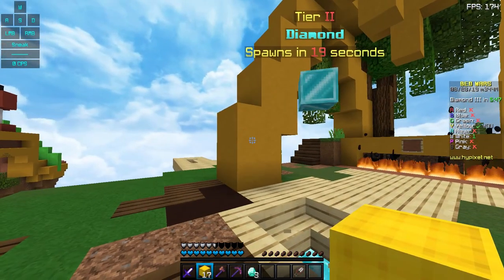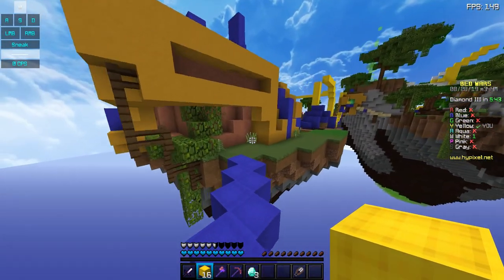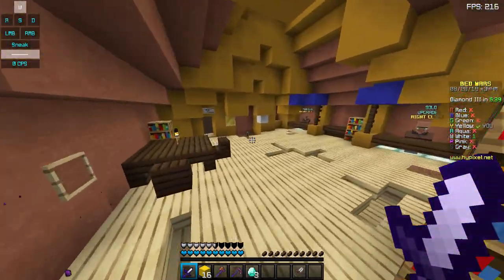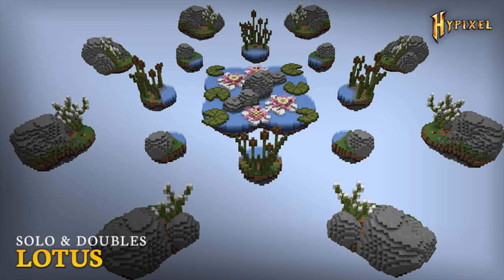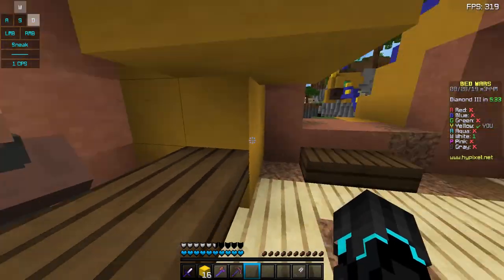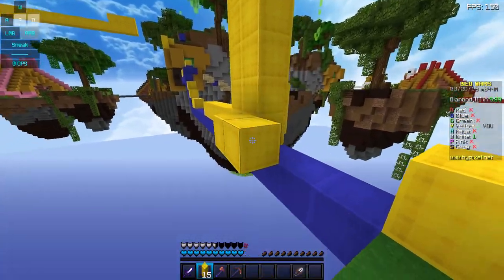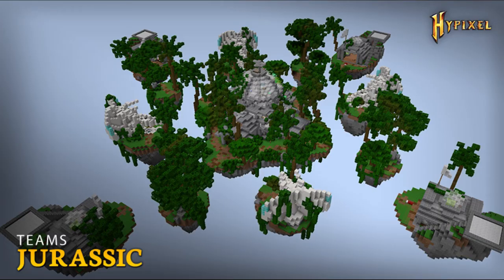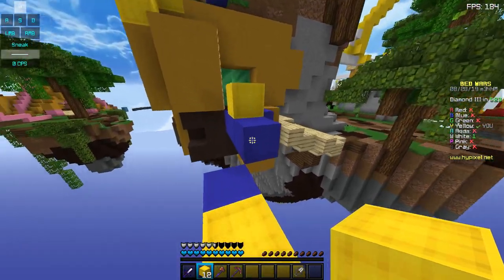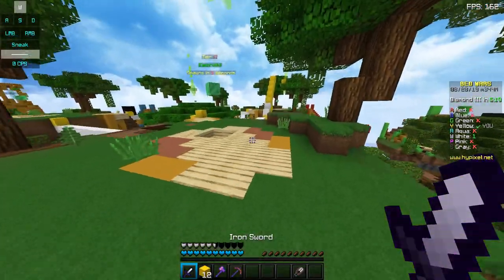Removed maps: they looked at community map feedback and removed the lowest-rated, most disliked maps. For solo and doubles, the removed maps are Crypt, Lotus, Playground, and Steampunk. For 3v3v3v3 and 4v4v4v4, they removed Chained, Invasion, Jurassic, and Swashbuckle. They've mentioned that if you liked these maps, don't worry — one or two may return in future updates to gather more info and aid better design. They're regularly checking the forums for which maps the community wants back.